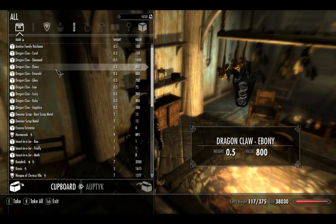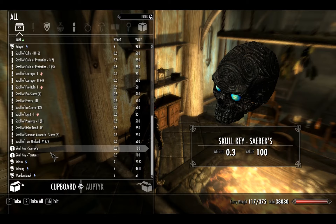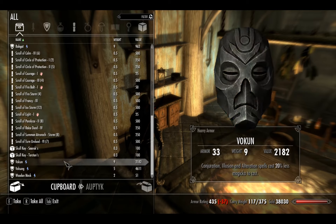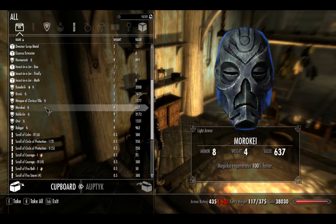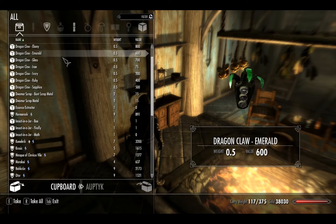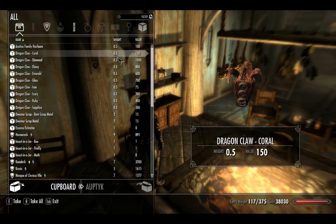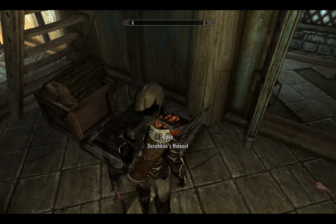Just a bunch of stuff — mostly stuff I'm going to either sell or I don't know what to do with. Questing stuff — I got all the masks, bugs in a jar which I have no idea what you do with those, the old dragon claws. I don't think I have anything else in this house in the main portion. We'll go downstairs into the Dovahkiin's hideout.